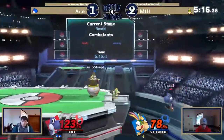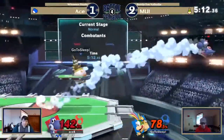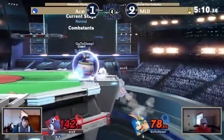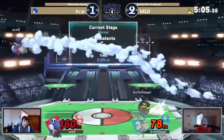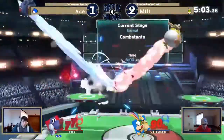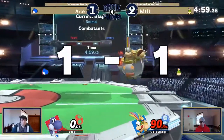MUI baits out the boing-ha, hits him with the little clown car. The gross angle that down throw sets up almost coming in clutch. He's just totally taking control of the entire match — getting hit by the back air.